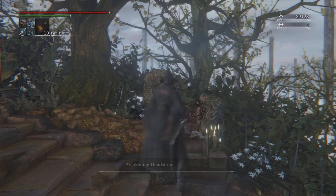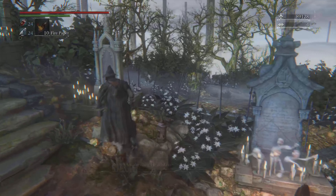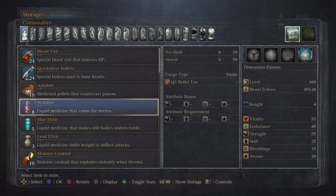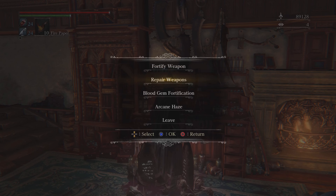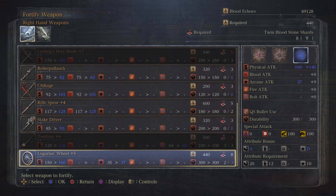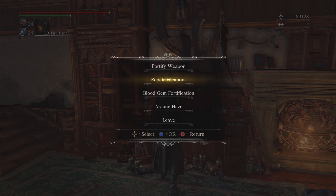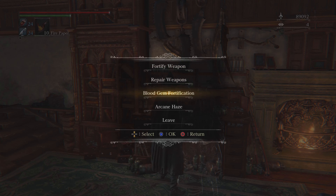Let's talk about the Hunter's Dream. Where the gravestones are, those are areas where you can teleport to different areas you've discovered — it takes about 5 to 10 seconds to load. There's also your storage area where anything you buy from the bath messenger ends up. Over here is where you fortify your weapons, repair them, and add blood gems and arcane haze. To fortify weapons you need materials called bloodstones, twin bloodstones, blood chunks, and blood rocks. You have to save up materials to level weapons all the way to 10.